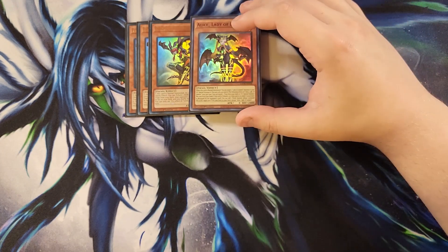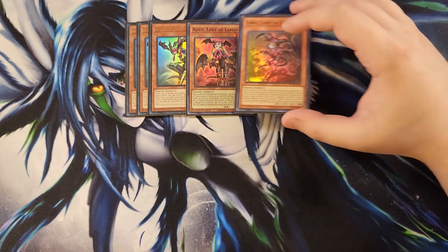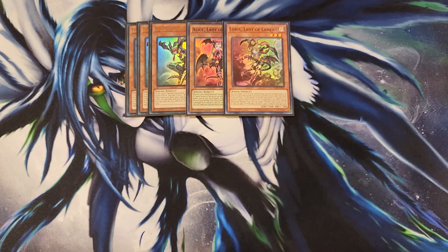We then play a single copy of Alice. One copy is totally fine in this build. When this card is normal summoned, you can target a Lady of Lament monster in your graveyard and special summon it back to your side of the field. It can also special summon itself by banishing a trap card from your hand or graveyard. We then play a single copy of Loras, which is awesome for recycling trap cards. It lets you target three or six normal trap cards banished or in the graveyard, place them on the bottom of the deck in any order, and draw one card for every three placed back.